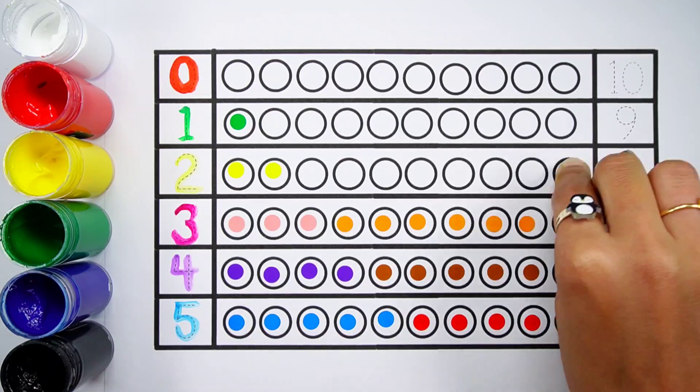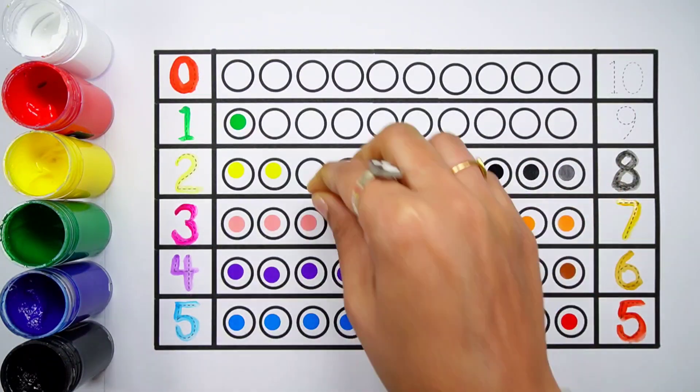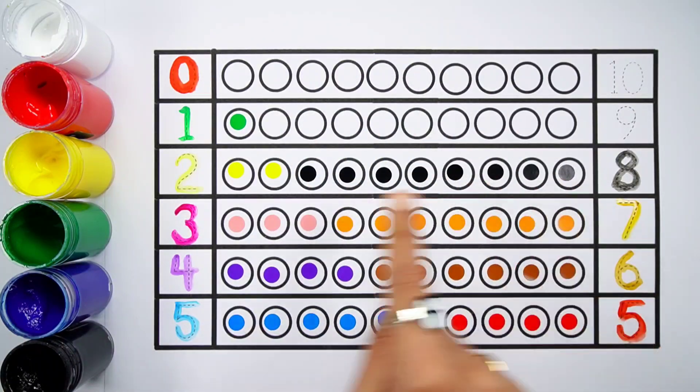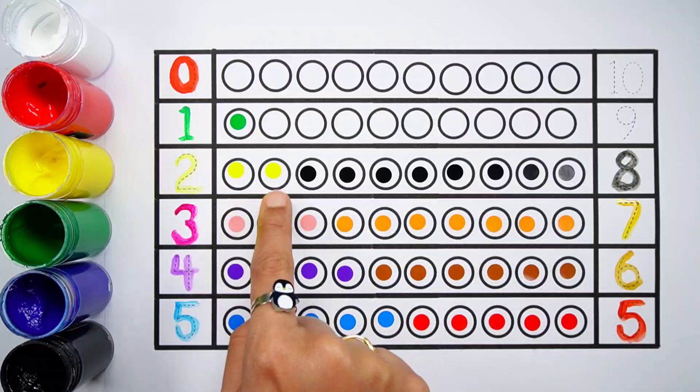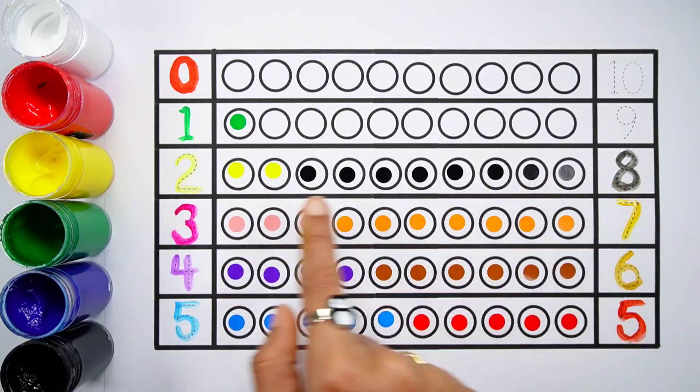Number eight. One, two, three, four, five, six, seven, eight. Eight balls. Two plus eight makes ten. One, two, three, four, five, six, seven, eight, nine, ten. Two plus eight equals ten.